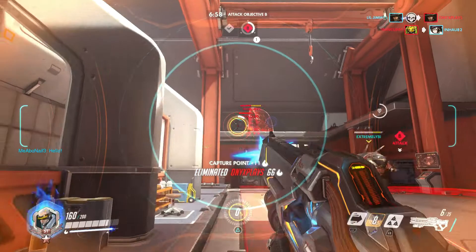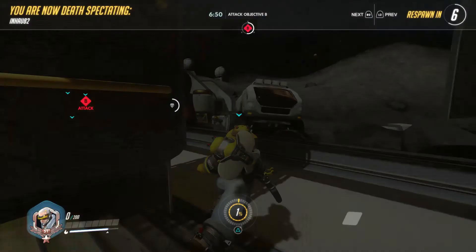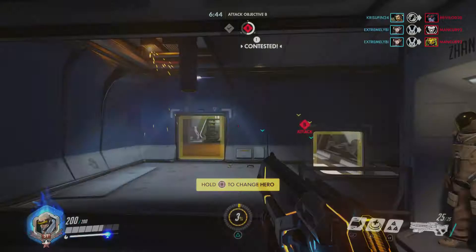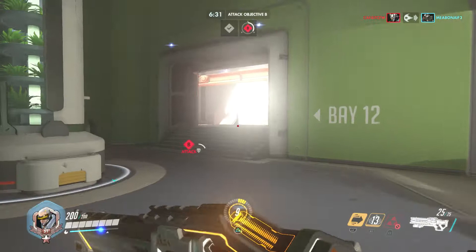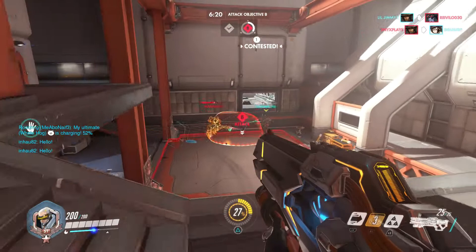Soldier 76's ultimate ability is Tactical Visor — in effect an ultra-accurate aim assist that makes it extremely easy to flick between targets and polish them off in quick succession. Simply wait for your targets to fall within the expanded reticle and then fire. Note that this ability auto-focuses on the chest area of enemies, preventing you from pulling off critical headshots — just something to keep in mind.